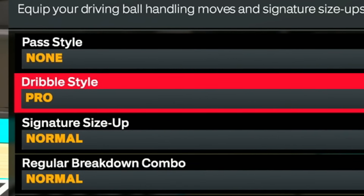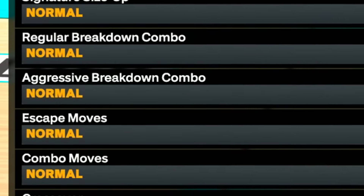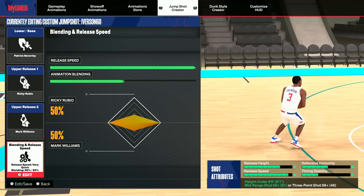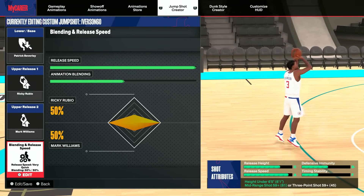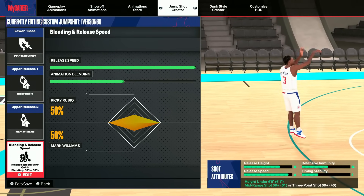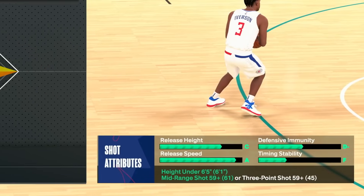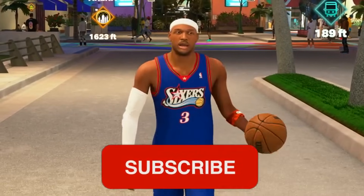As you guys know, when you're a 60 overall, you really can't get too many things unlocked. But luckily, since we are a guard position, we do get that pro dribble style. For a jump shot, only having a 61 mid-range is what we have right now — this really does not look too bad. We're going to be using Patrick Beverly, Ricky Rubio, and Mark Williams. At least we have a decent release speed. If you're new, make sure to drop a like and subscribe to the channel, but let's hop right into it.